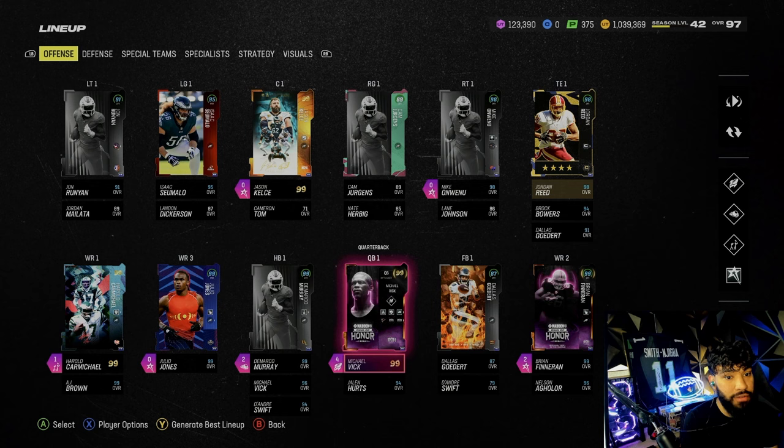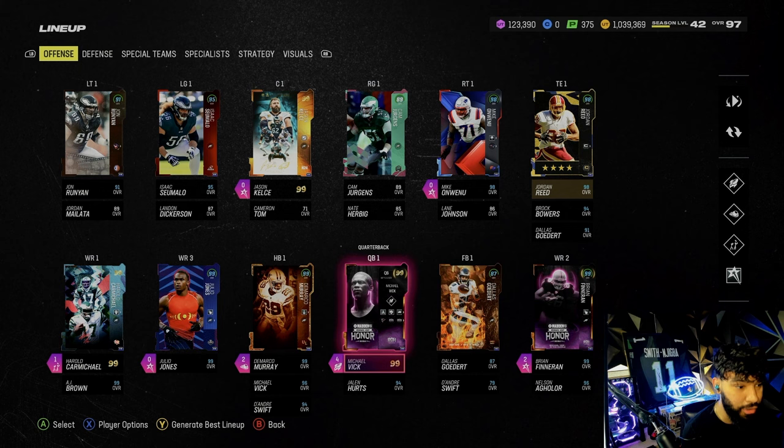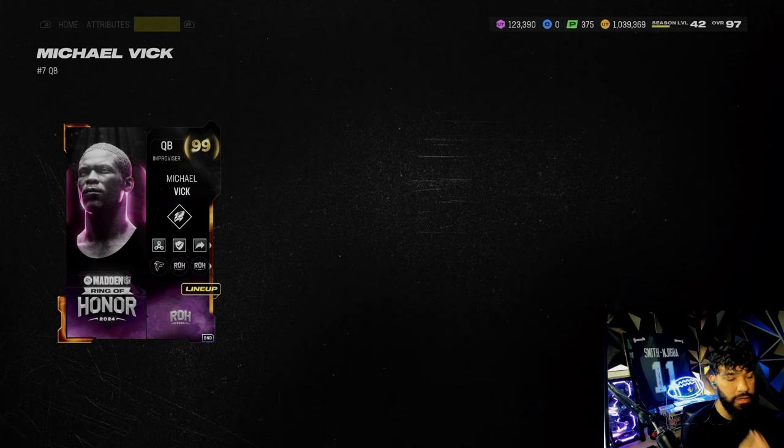The offense is seriously some of the best. You got Vic, you got the new Murray, you got Carmichael, Julio, Brian — pick your pick of tall receivers you want to throw to. Anyway, let's go look at Vic right here, we're gonna be rocking these abilities on him.